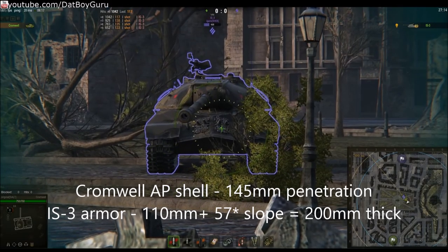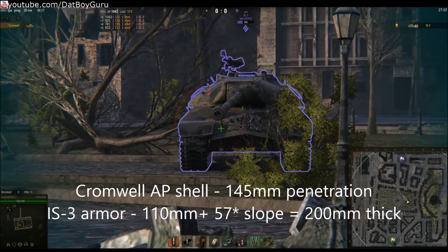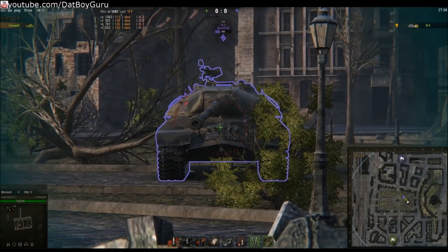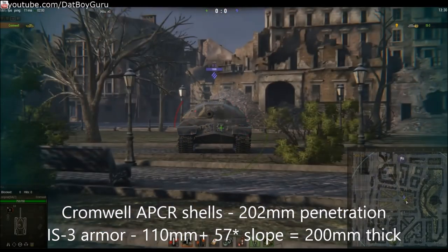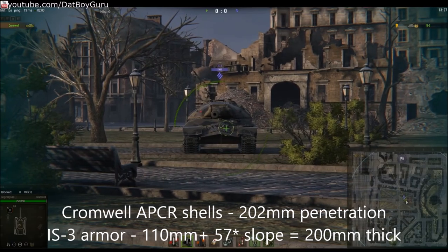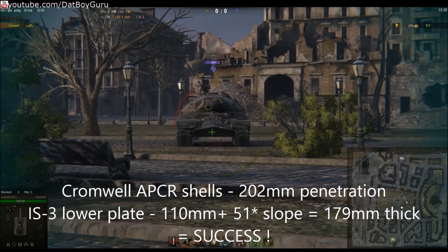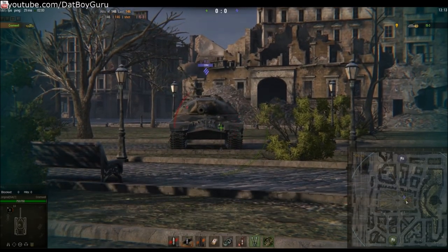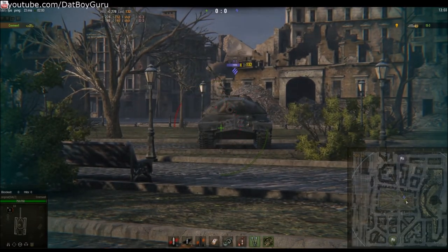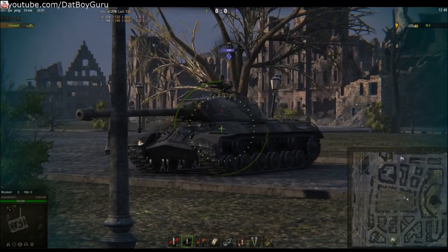Even a tier 6 Cromwell cannot penetrate with AP shells, because the effective armor is 200mm thick with the 57-degree angle of the front nose. And even with 202mm penetration of APCR shells, you will not penetrate the top plate of the IS-3 80% of the time. However, the lower plate is only angled at 51 degrees, making the effective armor 179mm thick — meaning the Cromwell's APCR will go through it. The top plate has a few spots you can penetrate, but not often enough to make it a reliable target. From the three-quarter angle, this is the best spot to shoot, with the armor only at 166mm — you can easily overmatch it with APCR.